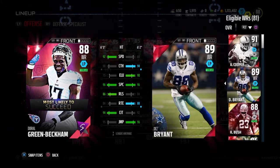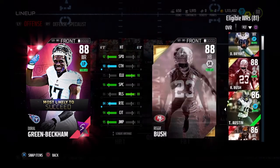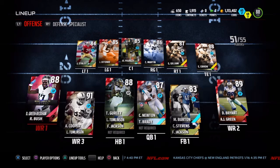He doesn't compare too well to a Murray Cooper, or to a Dez Bryant. That Reggie Bush is — I don't know why he's 88. AJ Green, he compares pretty good. And for the price that you're going to be paying, you're going to be paying around 28k to 30k.